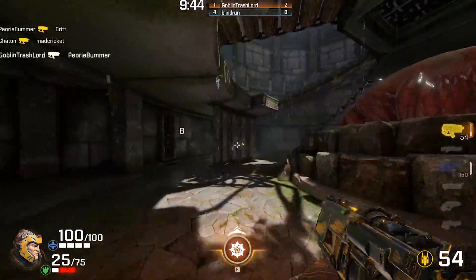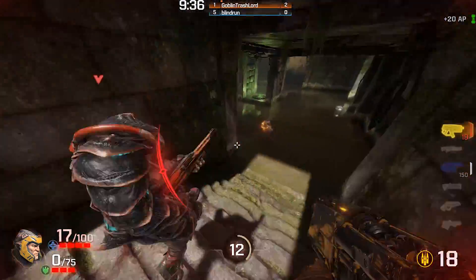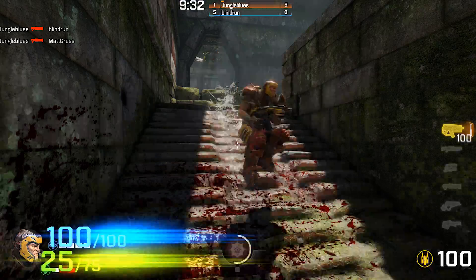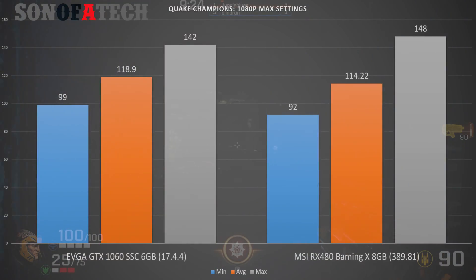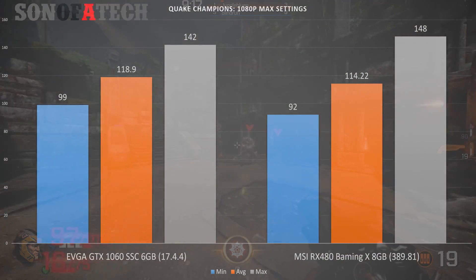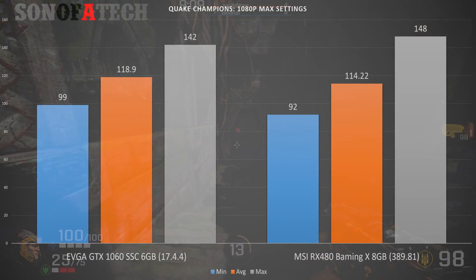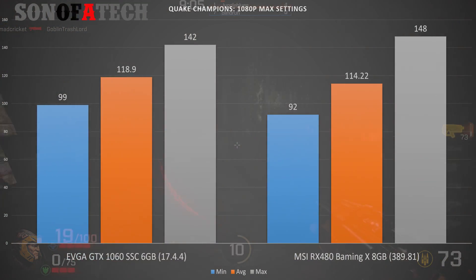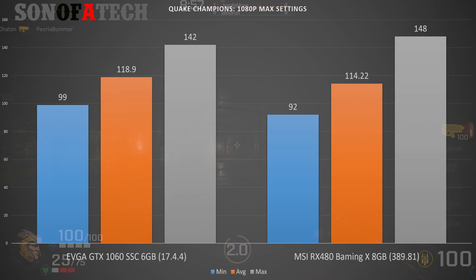We did use a couple of different maps and we're going to talk about more granular performance for each card. To start things off, the GTX 1060 Super Clocked 6 gigabyte had a minimum FPS of 99, an average of 118.9, and a max of 142. All tests are at 1080p. The RX 480 8 gigabyte Gaming X from MSI had a minimum of 92 FPS, an average of 114.22, and a max of 148.